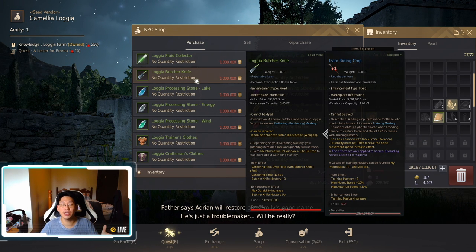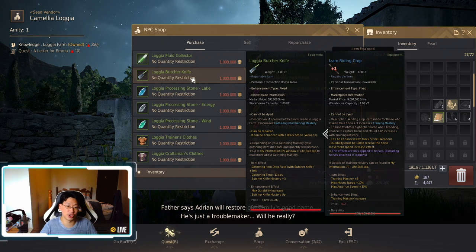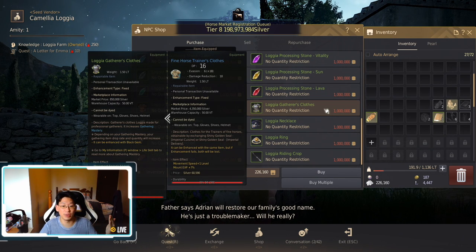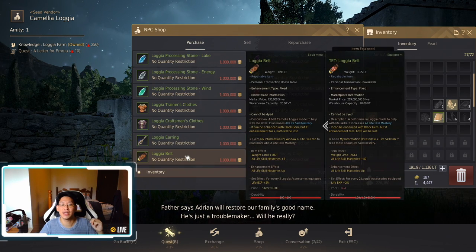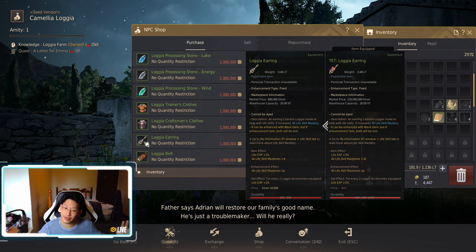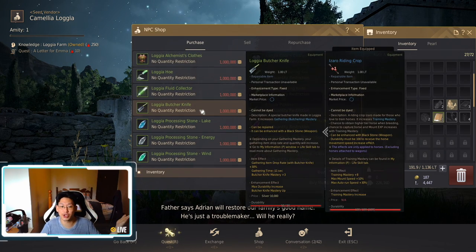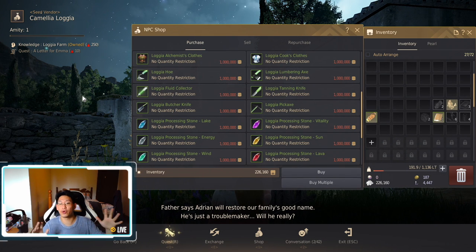Another thing about Logia gear is that it can be upgraded — you can upgrade your Logia butcher knife to Tet or even Pen, which will greatly increase its stats. While you're also at Logia's Farm, I highly recommend picking up Logia's gatherer's clothes if you're going to be doing gathering, as well as a necklace, two rings, two earrings, and a belt. Logia accessories give you life EXP, which applies to all life skills, as well as increasing all life skill masteries. Your most basic starter set costs 8 million total — 1 million per piece.